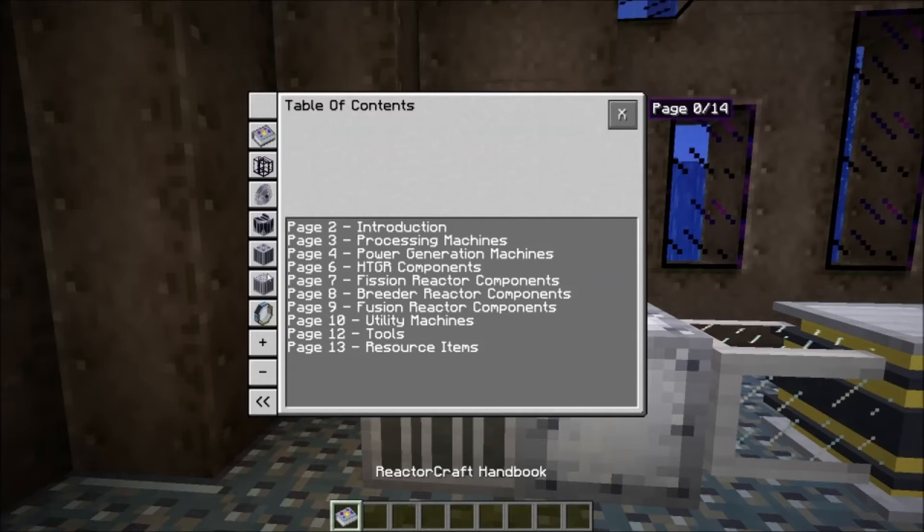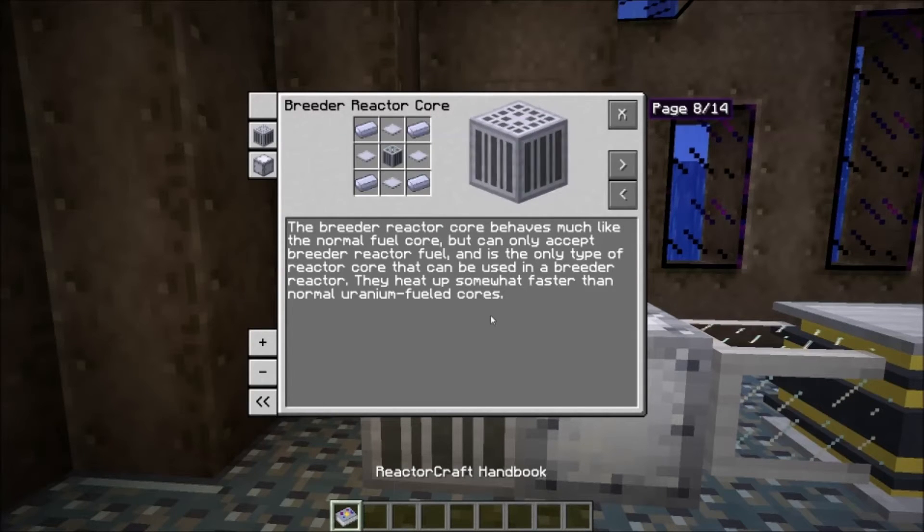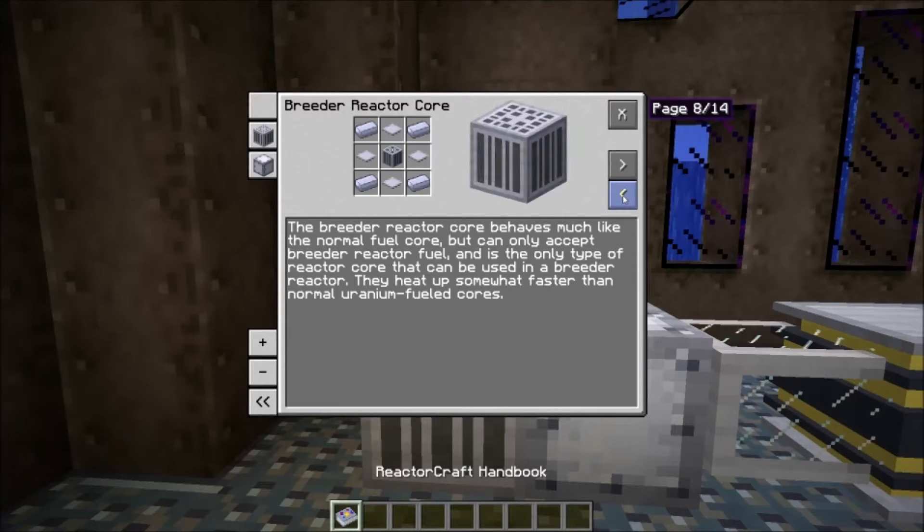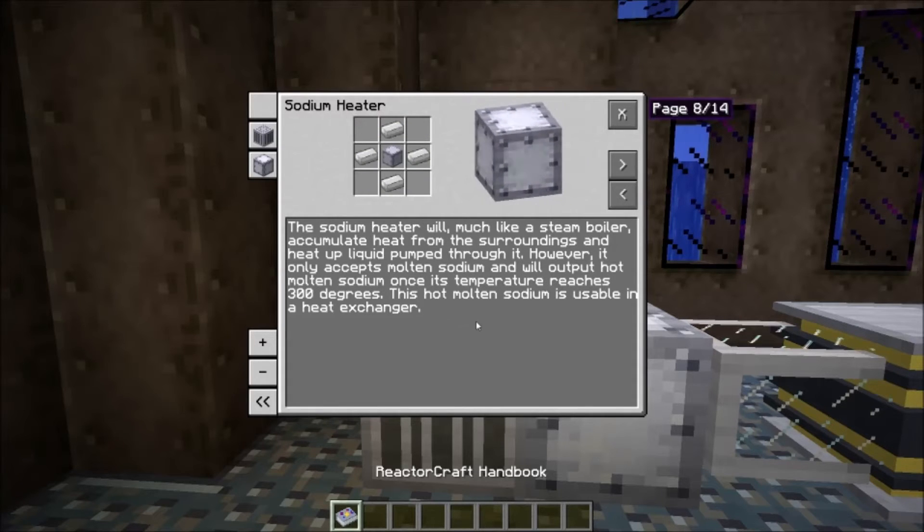If we look at the handbook and take a look at the breeder reactor, it has the same maximum temperature as the regular fuel core for the fission reactor: 1800°C. It emits neutrons just like the regular fission reactor, and it does heat up somewhat faster than normal. Then there's also the sodium heater, which is like a steam boiler but actually more like the CO2 carbon dioxide heat exchangers used in the high-temperature gas reactor, because it accepts molten sodium in the bottom and outputs hot molten sodium out the top once the temperature reaches 300 degrees.